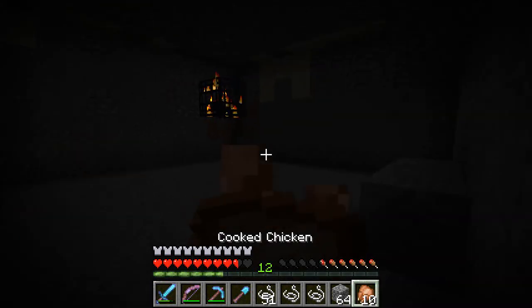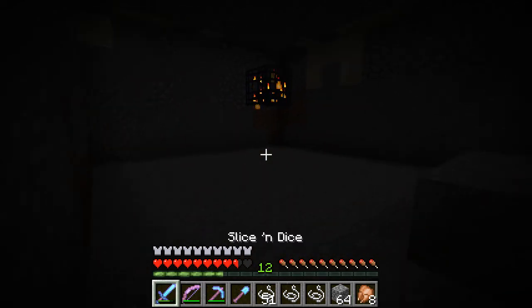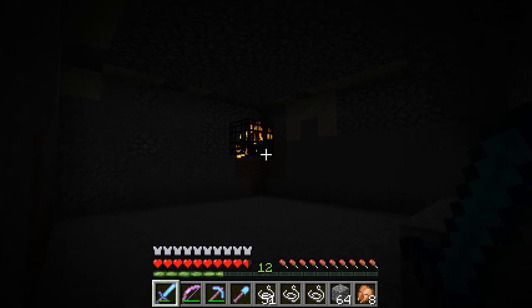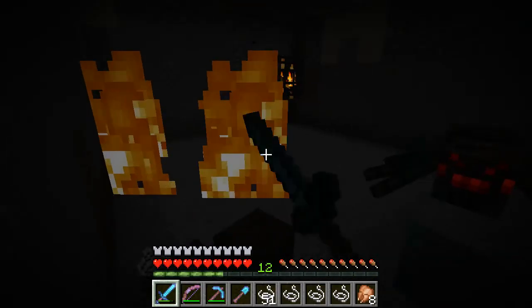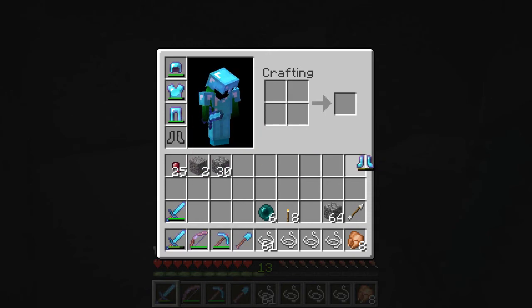Okay guys, I am back with another video on the MEP server. I realized I need string - how do I get that? I've got a spider spawner in the desert right next to me, so I'm gonna go get a load of string. I'm also getting quite a few spider eyes, which is pretty sweet for some poison potions - already got 25 of them. I'm gonna take my boots off so I don't want them to get damaged too much.